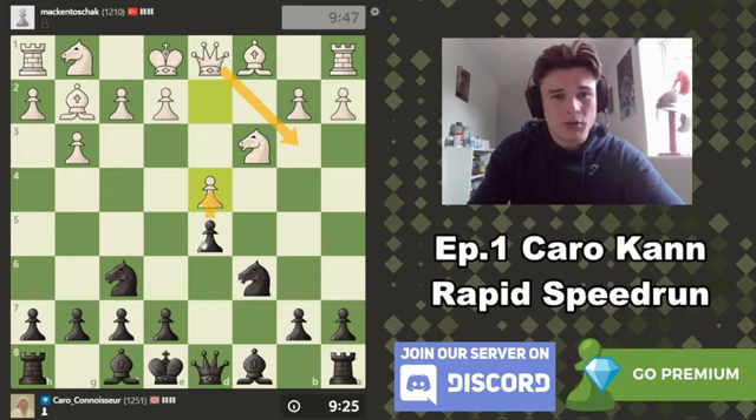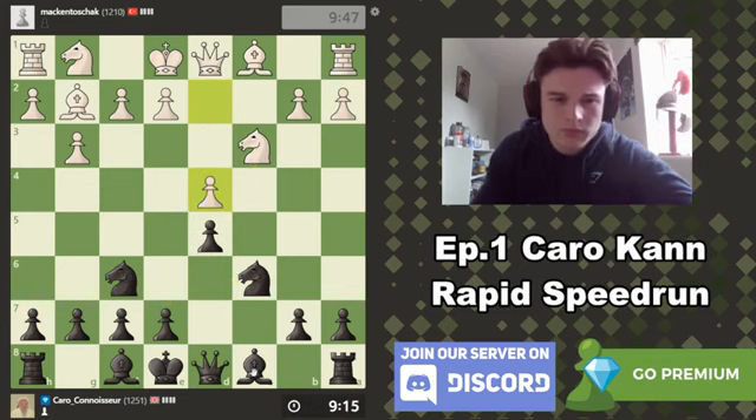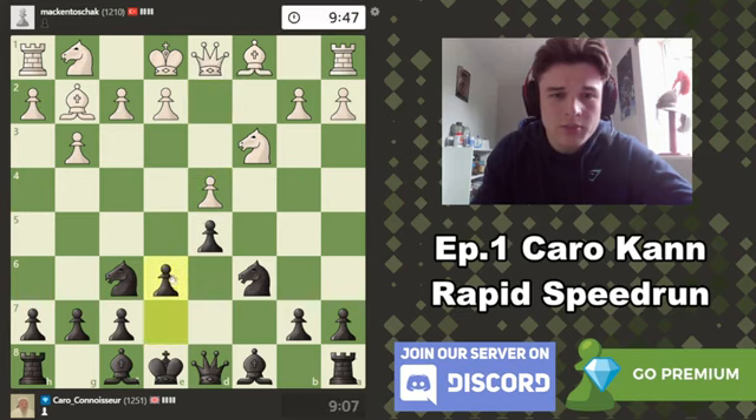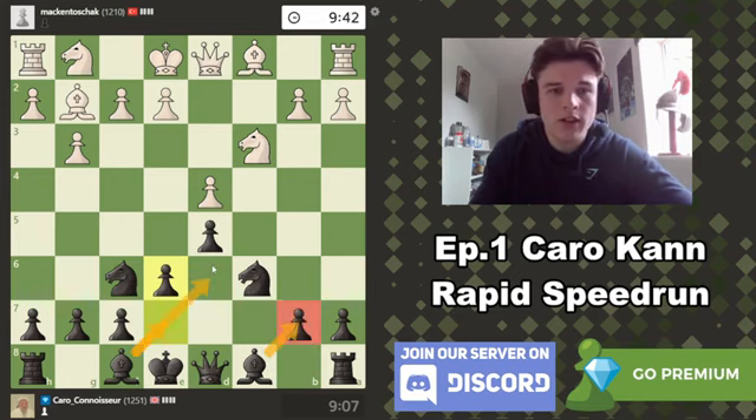I could potentially have tried to push D4. Now E5 is off the cards because he controls that square and I do not want to lose this pawn. Bf5 is tempting but Qb3 would be very annoying, so I think E6 makes more sense. I'm going to lock my bishop in, but my bishop maintains defence of B7. My dark-squared bishop can come to D6 or E7. Maybe go B6, Bb7 in the future.